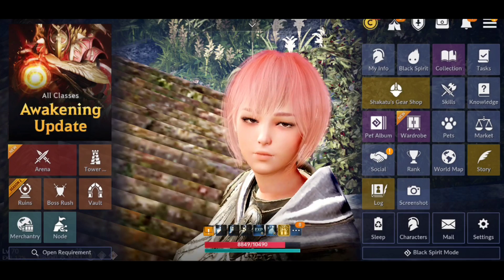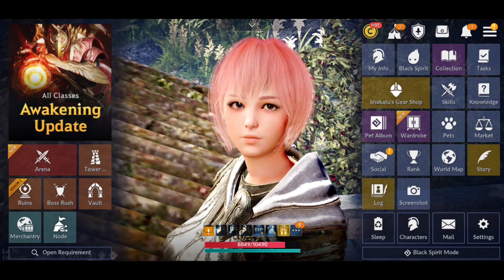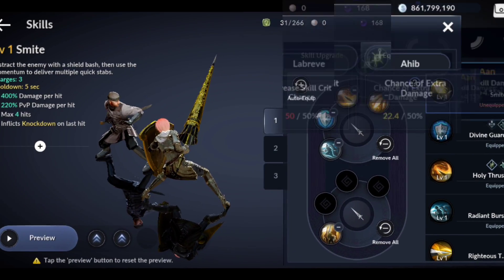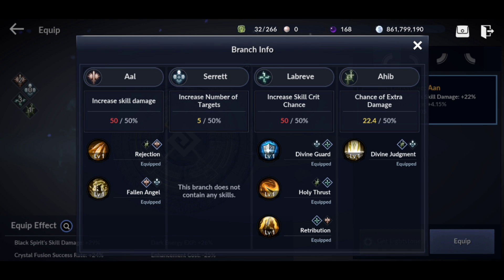That is the PvE setup. I have tested them all, and if you like a skill I don't have, by all means use it and let me know in the comments. For branch damages, you want to focus on AAL — put Rejection and Fallen Angel into AAL and cap it at 50%. Then cap LaBrev at 50% as well with Divine Guard, Holy Thrust, and Retribution. Retribution actually does slightly more damage as LaBrev than AAL if your crit and crit hit damage are maxed at 215%; if not maxed, keep Retribution on AAL. For Ahib, I just have Divine Judgment. Once LaBrev and AAL are maxed, start maxing Ahib.